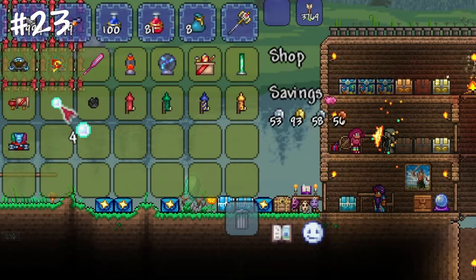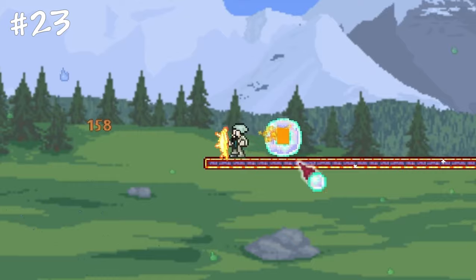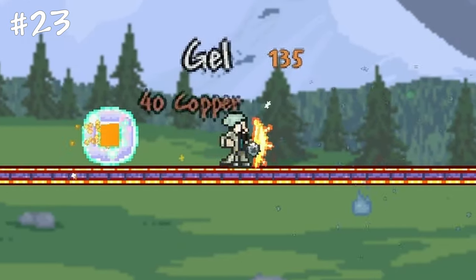Purchase bubbles from the Party Girl to build intermediary honey healing blocks for your arena. They will give you the honey buff if you pass through them, but slow you down. However, drinking a flipper potion will negate the slow effect completely.